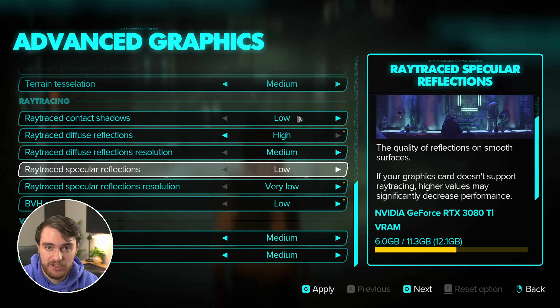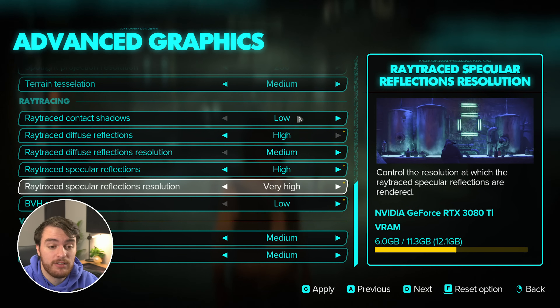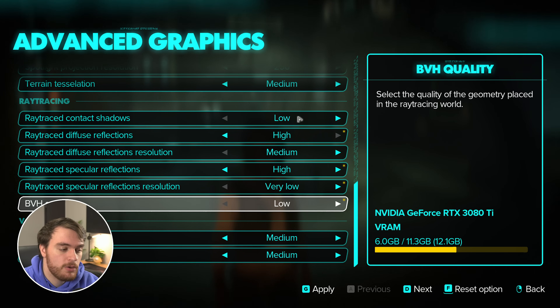Ray traced specular reflections — high or lower is good. Ultra causes an FPS drop once again. Between high and the lowest there's barely an FPS impact, and you can see just how much impact it has visually while playing. So I'll leave mine on high — I don't mind losing a little bit of FPS for a better looking game world. Ray traced specular reflections resolution has a small visual impact, and there's a consistent FPS drop between each of these settings. As there's such a small difference between these, I'd recommend leaving it on very low. You'll lose about 1–2% FPS for each option you move up, so very low is where I'll be leaving mine.